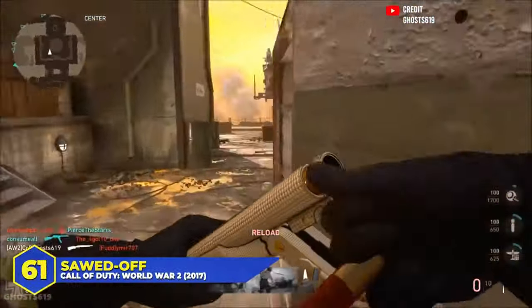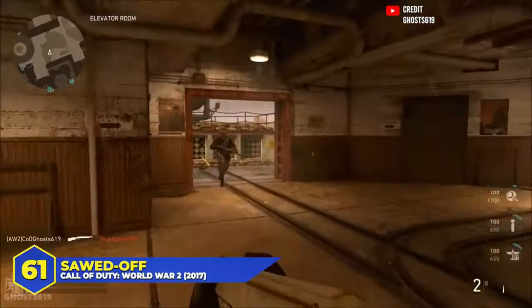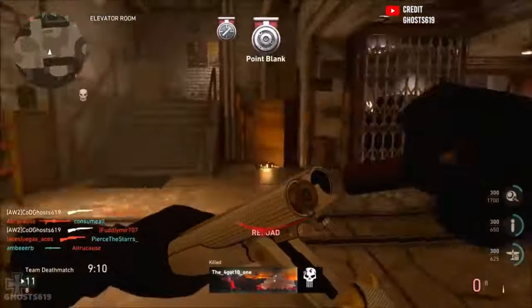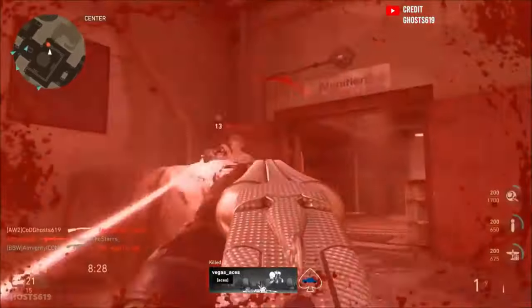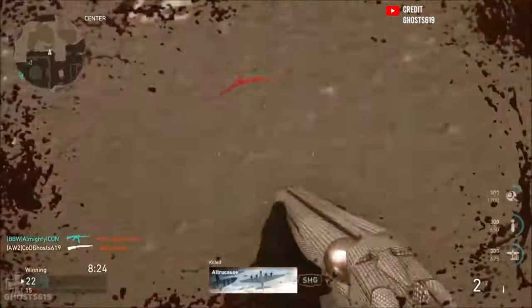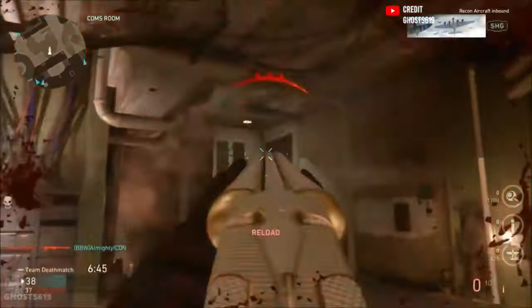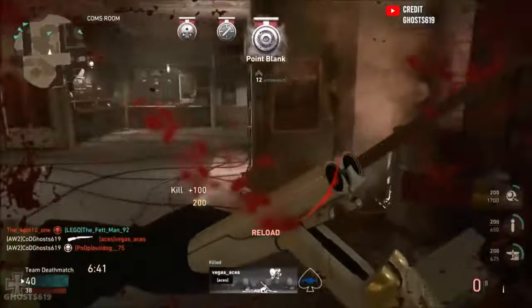At number 61, the COD World War II Sawed Off Shotgun. When COD World War II first came out, the sawed off was almost unanimously considered to be the worst gun in the game. Even after Sledgehammer buffed it a few times, it was embarrassing. The one-shot kill range was super short, the reload animation took an eternity even if you were using Hustle. Sawed Off shotguns are supposed to be beefy and awesome, but the COD World War II one was kind of the exact opposite.